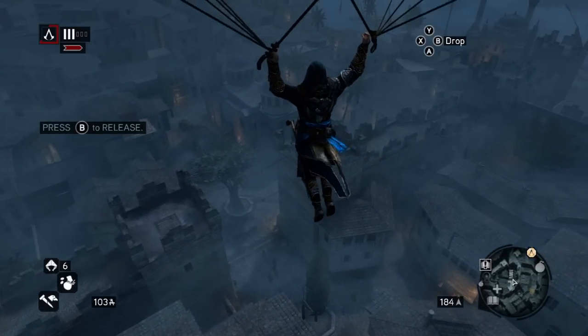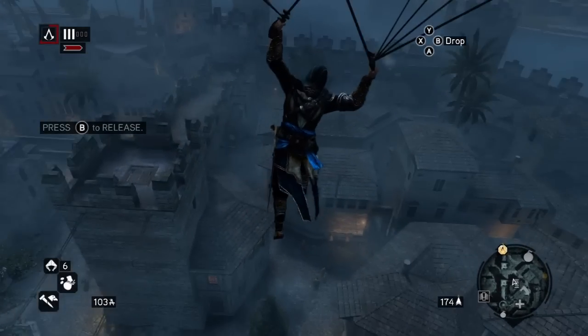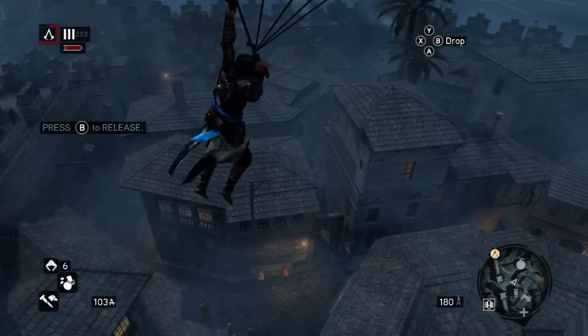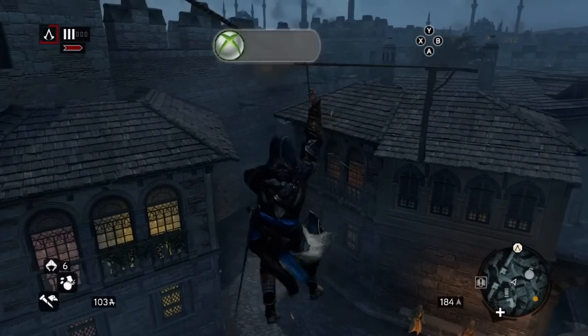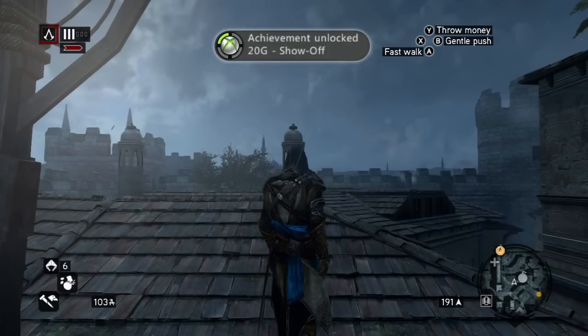What you're going to want to do is jump off — the zipline is quite a bit down. The really easy thing to do was drop down from high above, and as soon as you let go of the parachute hold B, or whatever your zipline button is on your console, and it will grab the zipline.